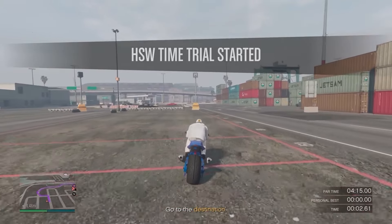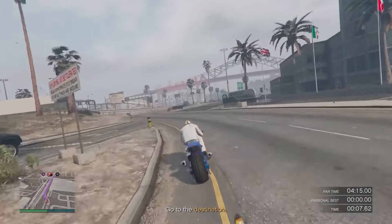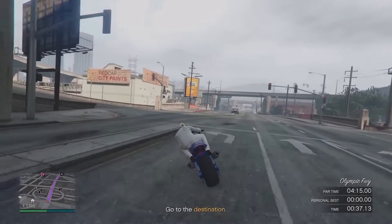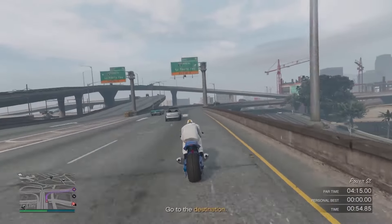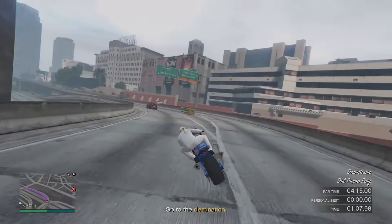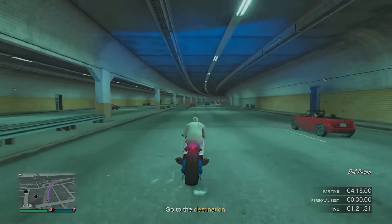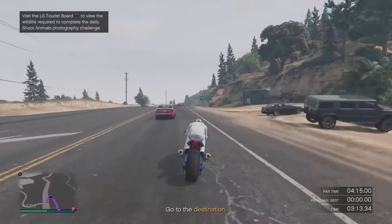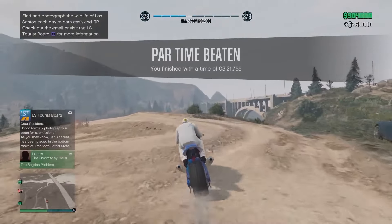Six and a half miles in 4 minutes 15 seconds seems unattainable, but here's a route to make it easy with no stress. Get out of the docks, then before Los Santos Customs take a left onto the highway. Keep following straight along, take a sweeping right-hander, tuck to the left through the tunnel, follow along the coastal highway — being careful of traffic — and you'll complete it with one minute left and make $250,000.